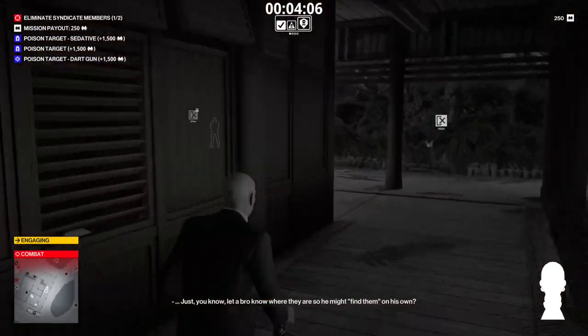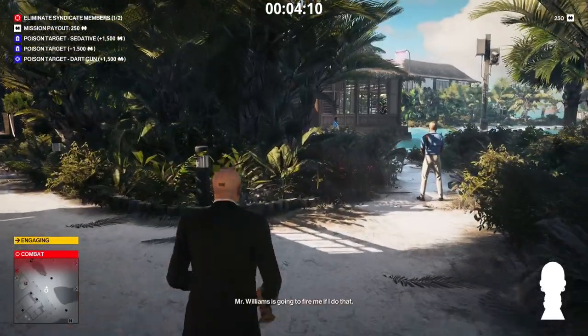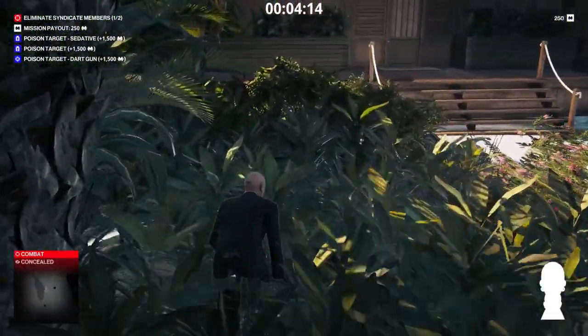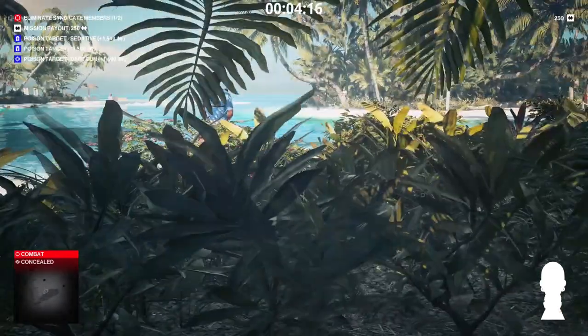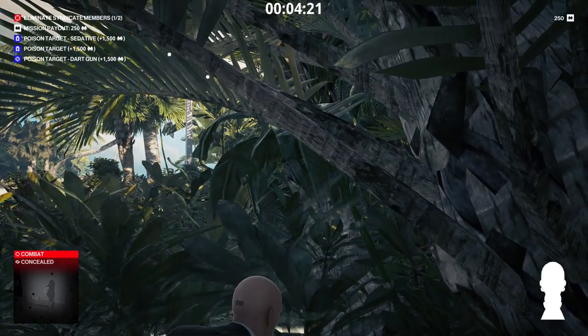I got spotted by the camera and now those security guards are mad at me. That's something I'm not used to, because I normally don't walk around in a disguise that's compromised — I just save and reload. But once you've been compromised, you have to be much more careful about cameras. Because if they spot you, they will send guards after you. So now I need to change disguises.